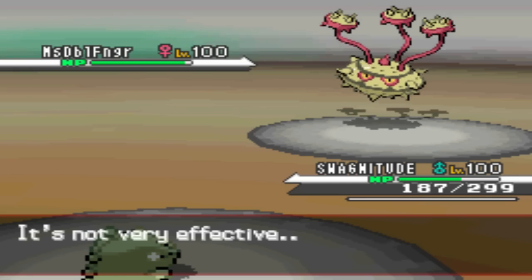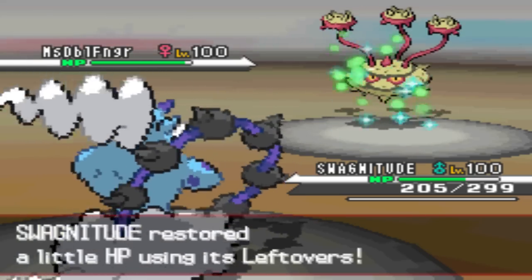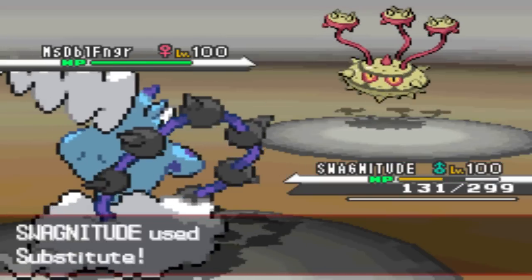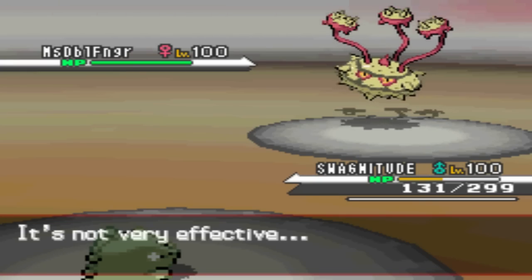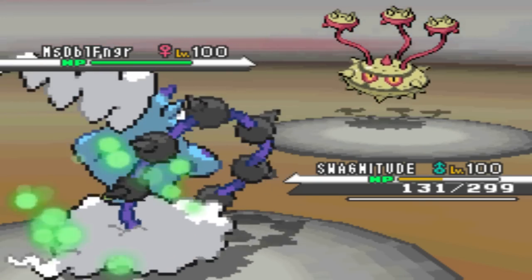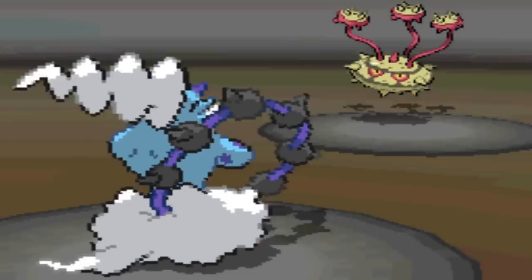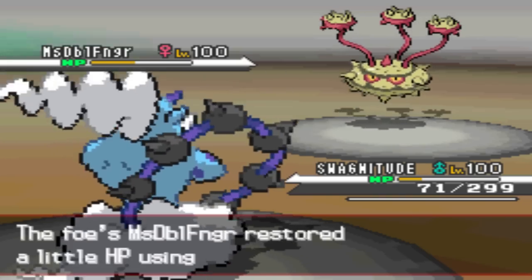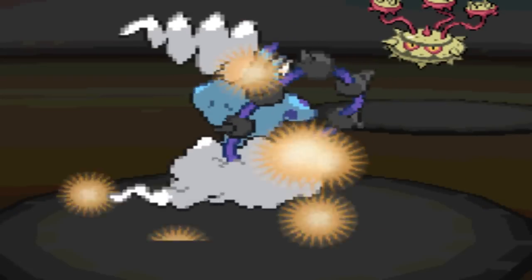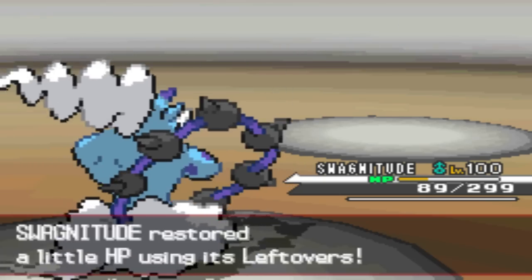He goes for Power Whip, which breaks my sub — it does more than 25%. Since I'm faster, I go for another Substitute just in case he goes for Leech Seed or Thunder Wave again. But he goes for another Power Whip, so right here I'm like: I'm going to attack with Thunder, because Thunder is STAB and its base power is 120, plus the paralysis chance is also pretty decent. I'm hoping I can live this Power Whip, and I live with 53 hit points. I'm glad I don't run Life Orb on this set, because that would have killed me. I prefer the Leftovers set. I go for Hidden Power Ice, knowing it'll knock out Ferrothorn, just in case he decides to switch to Gliscor or something to resist Thunder.